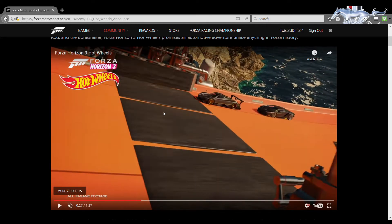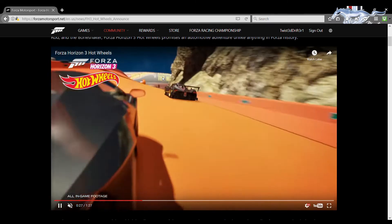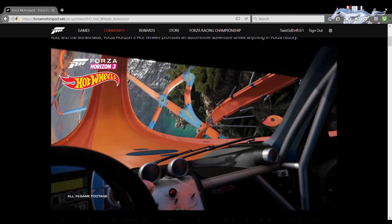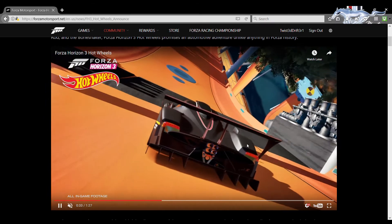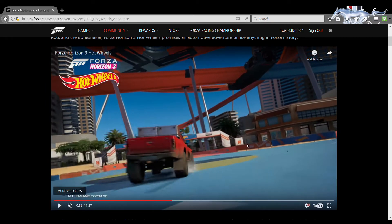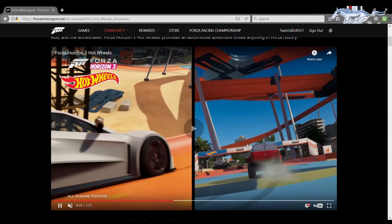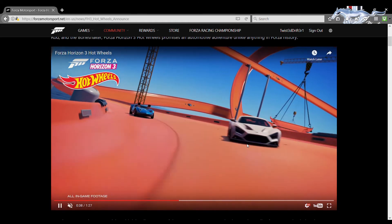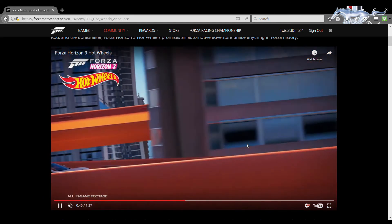Here we got a nice shot of the Speed Boost — I can't remember exactly what they called it, but nice shot of the Speed Boost. The orange track, oh my god. Now we got our first shot of the Zonda R — first time it's been in Forza since Forza 4, if I'm not mistaken. Now we've got the Hilux and the Zenvo ST1 showing up. Beautiful cars right there.